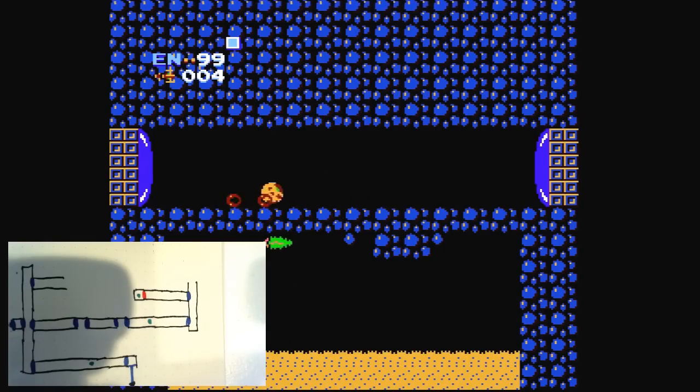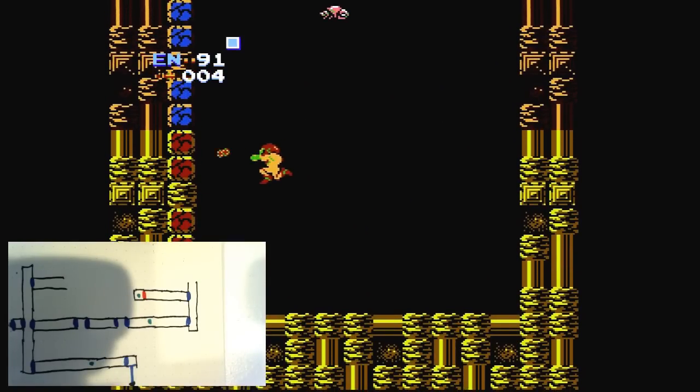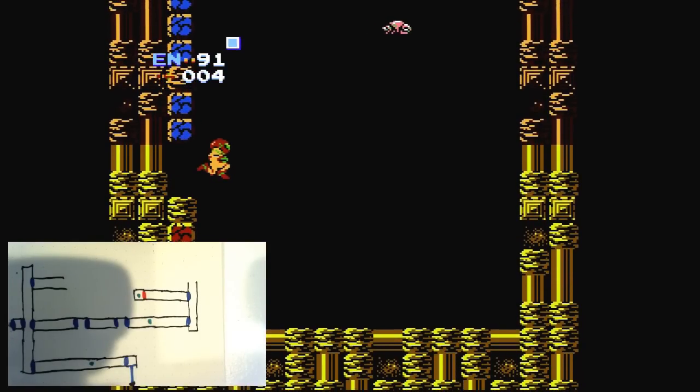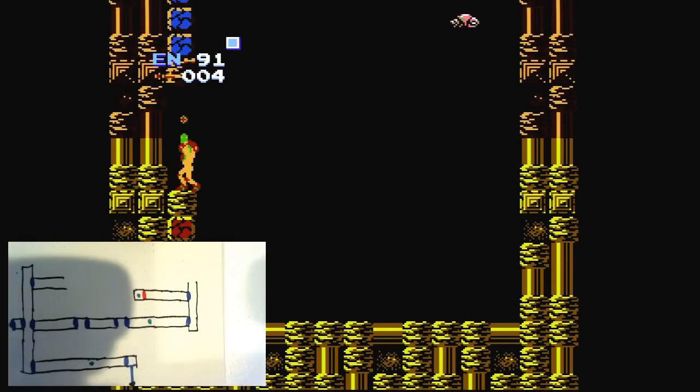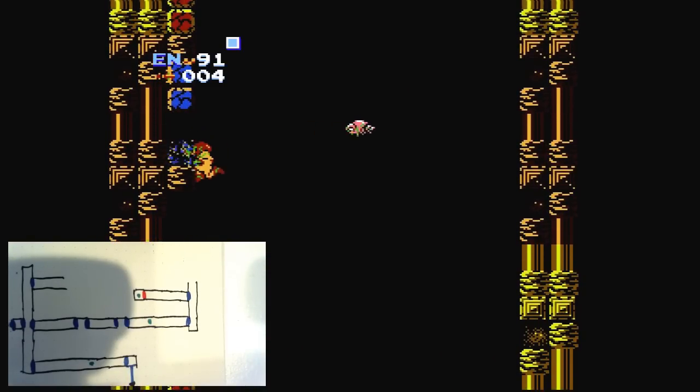And I am playing Metroid the way that I played it 30 years ago — I am mapping it as I go along. All right, cross your fingers, hope this is the right one — the one with the ice beam, not the one with the death trap. I guess we'll find out. It's the death trap! Oh, what did I do? I always make this mistake.